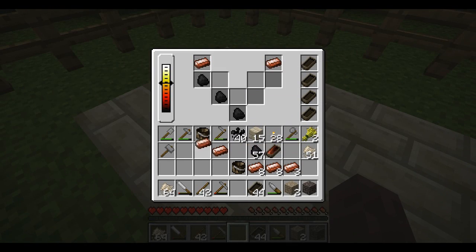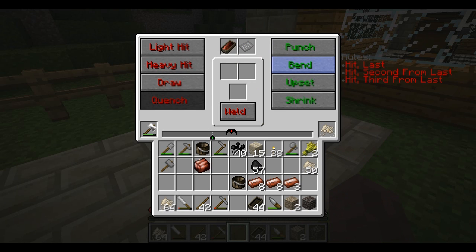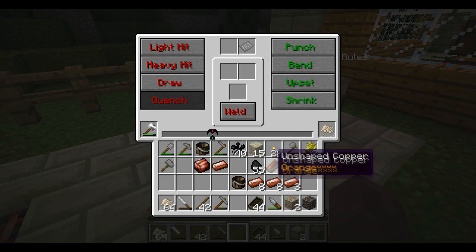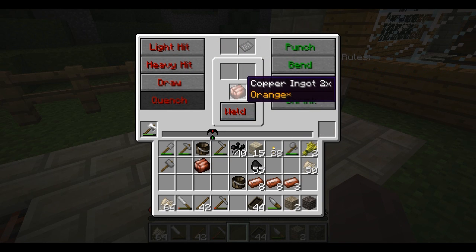Okay, take that one out, take that one out, leave those in. All right — orange, orange, weld. Oh, it makes a cool noise! Awesome. Bend, bend, bend, bend, hit, hit, hit, and then put that in there with another hot ingot. That sound actually gets really annoying. I'm missing these. I shouldn't be trying to work multiple ones at once.